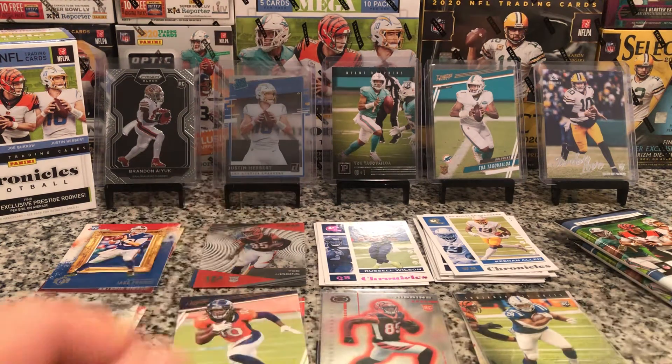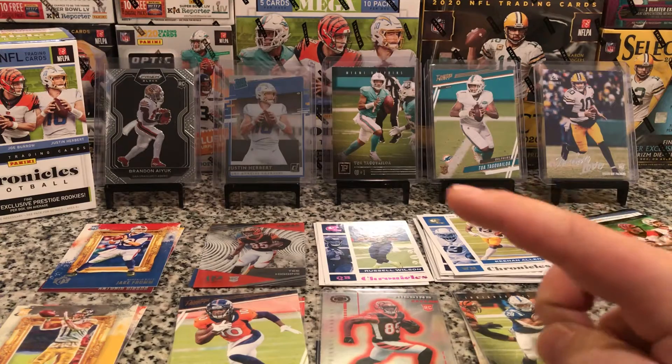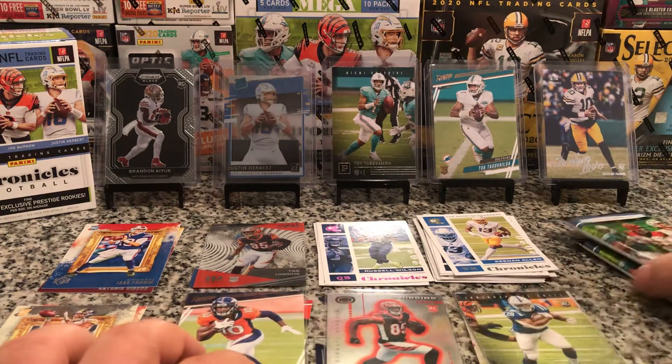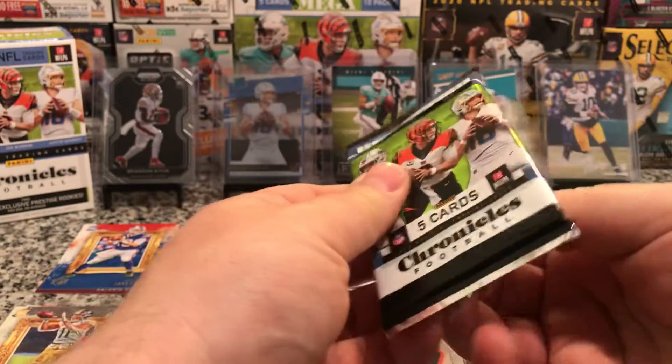Alright, two packs left — not too bad so far. Jordan Love, Tua, Tua, Clearly Donruss Herbert Rated Rookie, Brandon Ayuk Prism Black. Last two packs — let's see if we can pull some more fire.